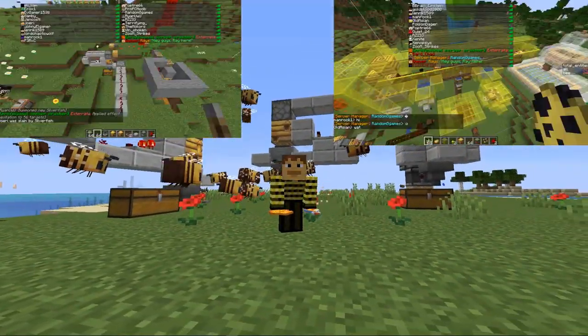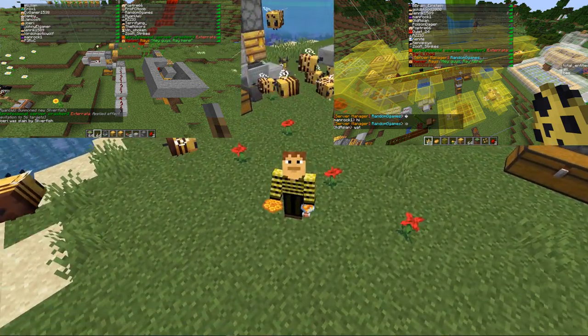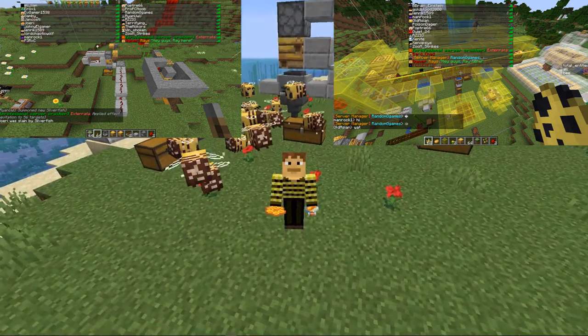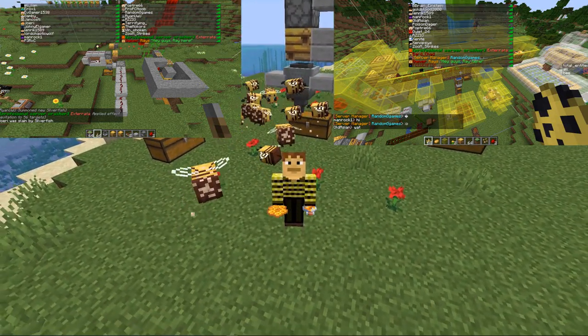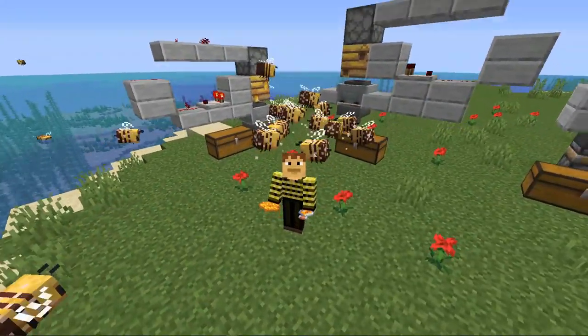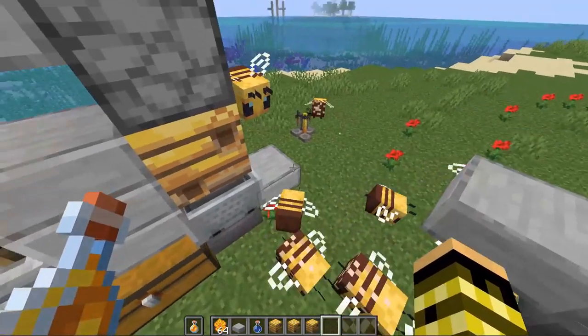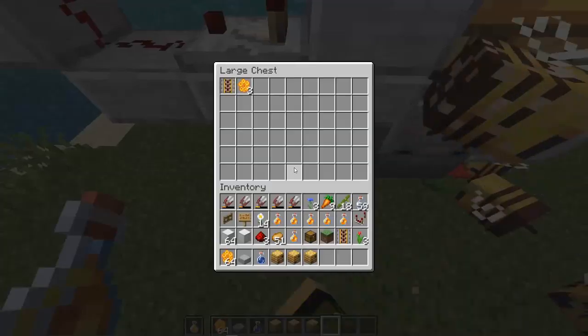I had a lot of fun designing up these farms as well as some other ones which I'll show you guys later during our snapshot testing streams with the viewers. That's the stream where we design stuff together with the viewers, so big thanks to everyone who came along and joined. Let's take a look at these farms. The first farm here uses a beehive and bees to collect honeycomb.